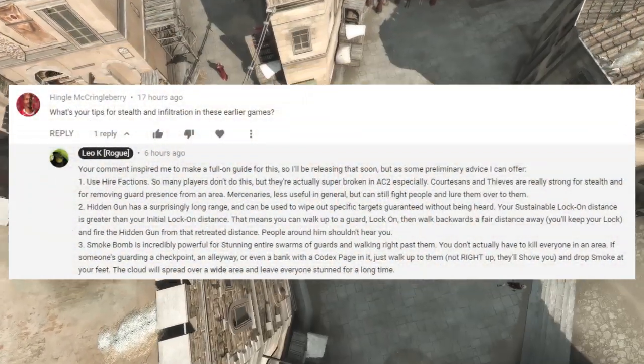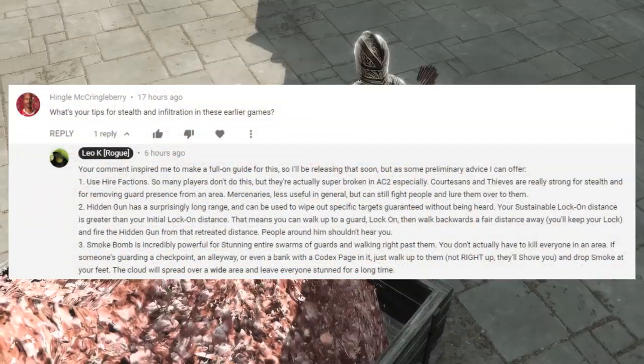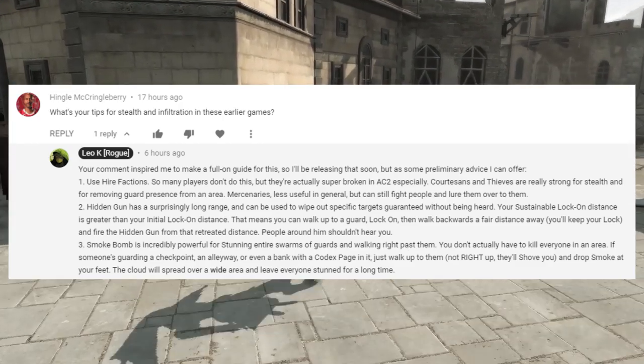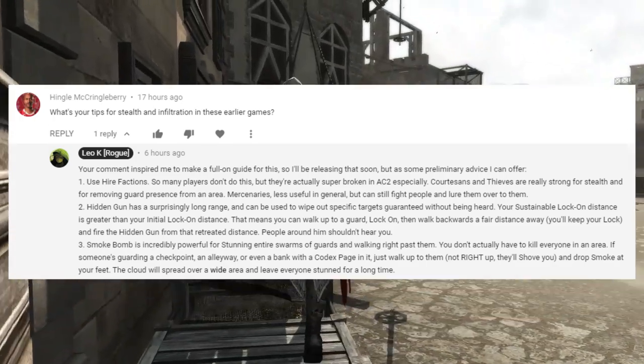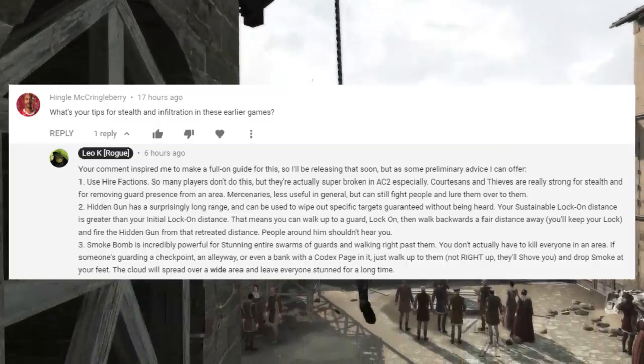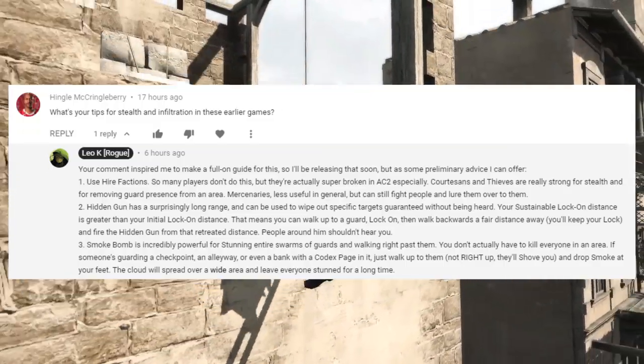A viewer recently commented asking for some advice on how to move undetected through areas in the older AC games, and since the comment was made on an AC2 video, I'll tailor this advice toward Ezio's games in particular. We'll start with AC2 and move forward as advice gets more relevant to a particular game.